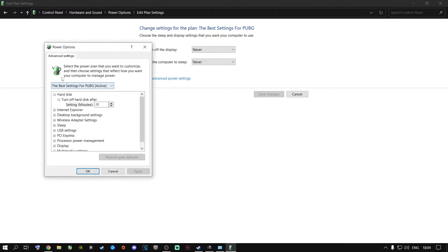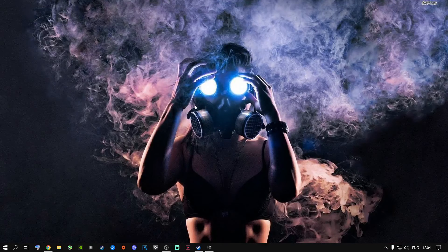Go to Change Advanced Power Settings. As you can see, the 'Best Settings for PUBG' plan is active. It says Turn Off Hard Disk After 20 minutes — this is very important for people playing on hard drives. Type in zero so it says 'Turn Off Hard Disk After: Never,' so your hard drive won't go to sleep. Go all the way down to Processor Power Management, go to Minimum Processor State, and change it to 100%. On laptops, there's both an On Battery and Plugged In mode — change both to 100%. On a PC it only has one setting. Click Apply and OK.